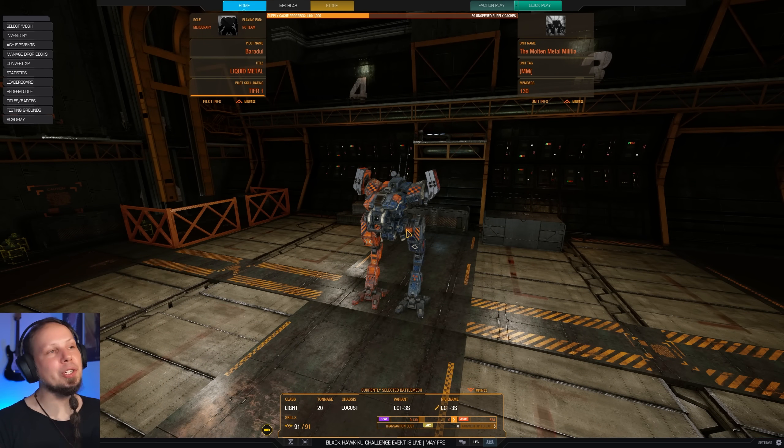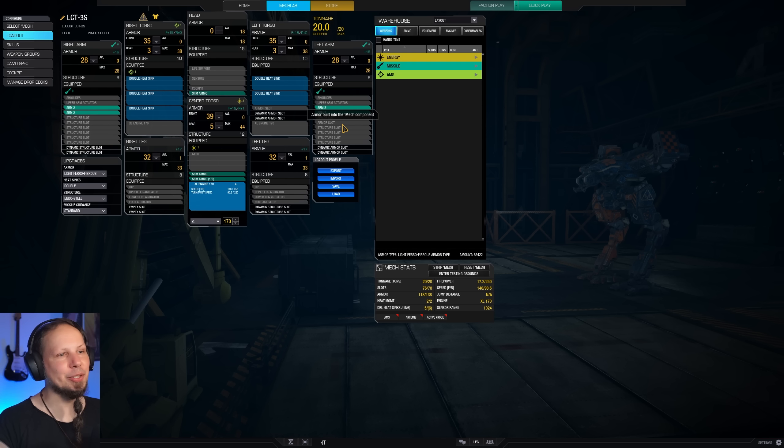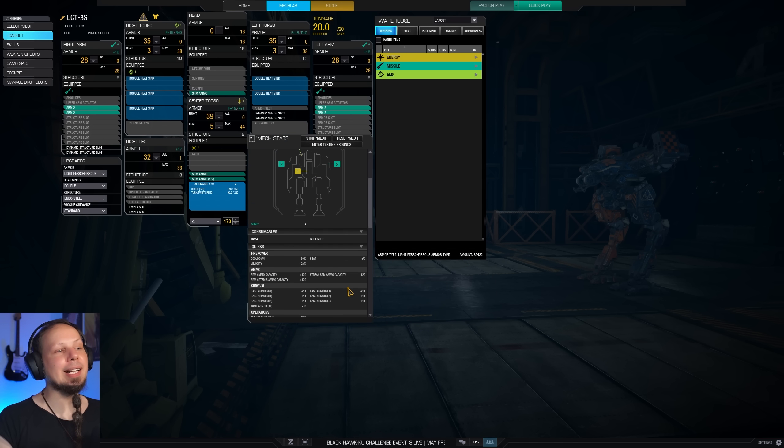I wanted to play the Locust 3S for a long time because I haven't really, and today we are going in with a bunch of short-range missiles. We only have four short-range missiles, so our Alpha Strike is 17.2, which is quite respectable. And the cool thing about this little guy is, it's a bunch of cool things.